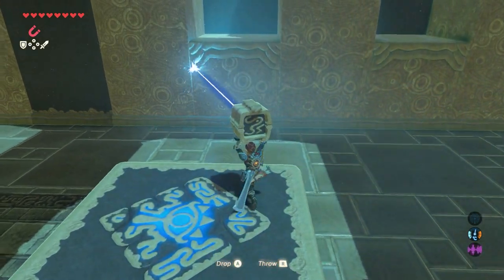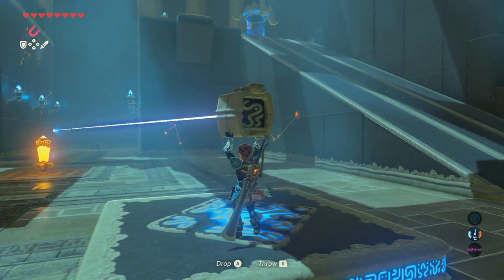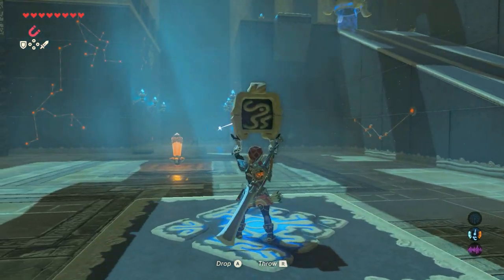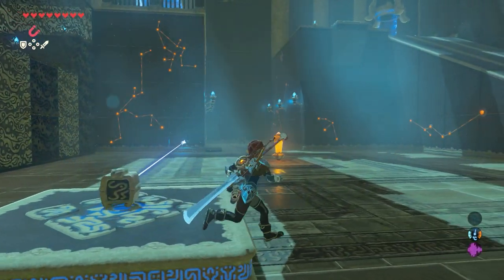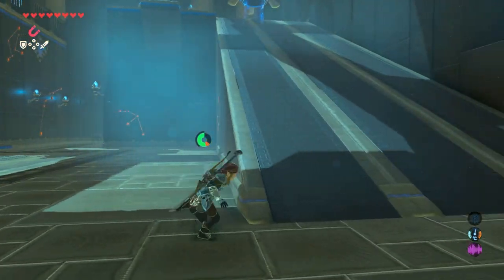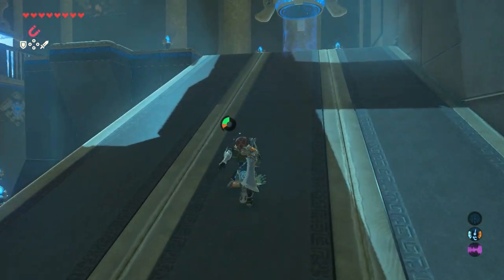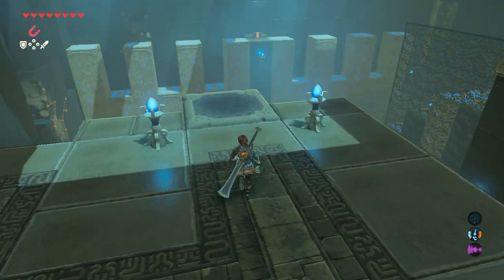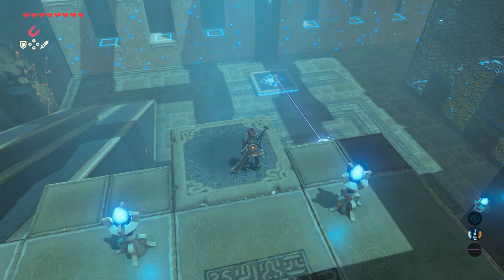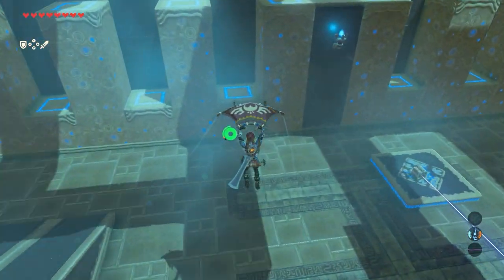There's a moving plateau here — position the laser on this plateau, but be careful because the laser itself can move when the plateau stops. Now walk back up and stand on this platform. You can see that each time the laser hits the switch, the plateaus at the far back will move — just paraglide towards them.